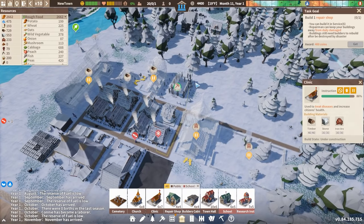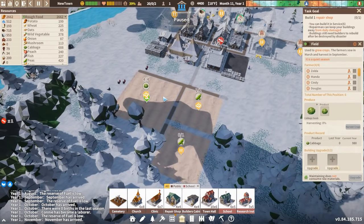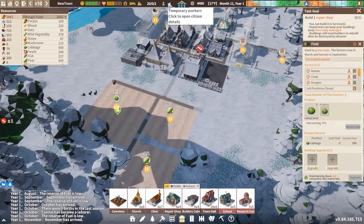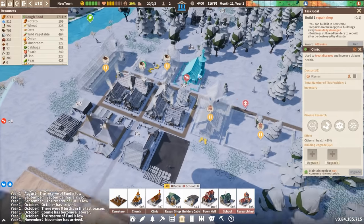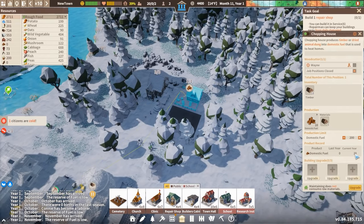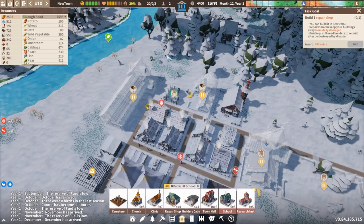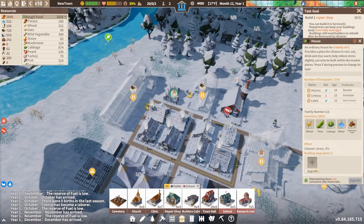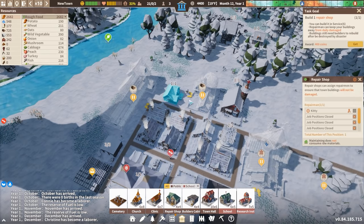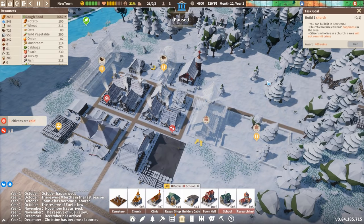Let's go ahead and build up the clinic first — I do want to take care of the broken bones. This person apparently is suffering right now, ankles are sprained, so we have slow movement. We'll fix that soon enough. We have the repair shop now. A church is the next thing the game is recommending — it'll take a lot of timber and a lot of stone. Let's go ahead and start constructing that now. I will probably want to clear out some additional resources, so maybe out over this way, clearing out some extra stone.